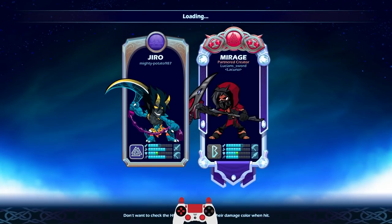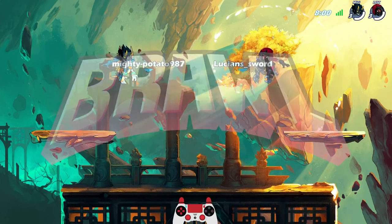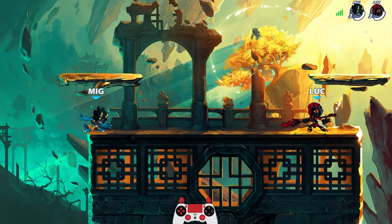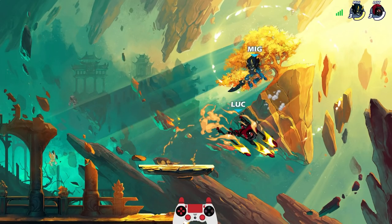First game against a Giro — the Mighty Potato. Giro versus Mirage. Scythe versus Scythe, let's go. This will be good practice, and we're going to look good while we do it. I'm going to let him get a weapon since he let me get a weapon.